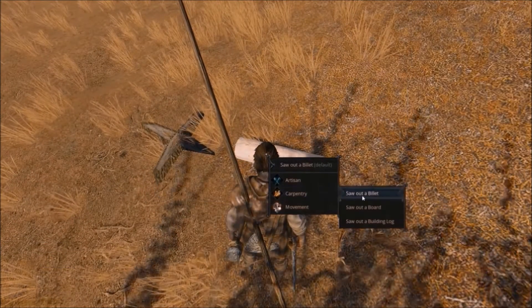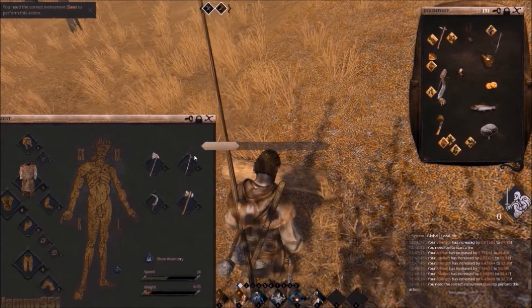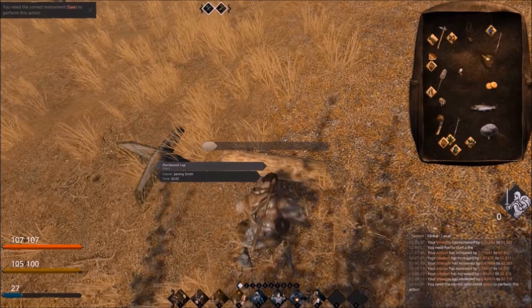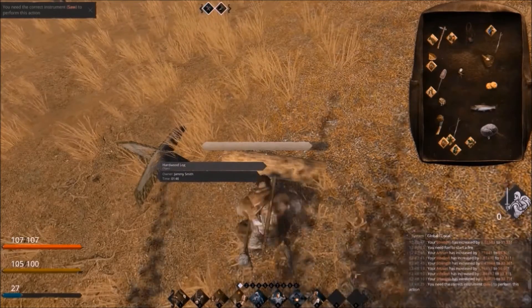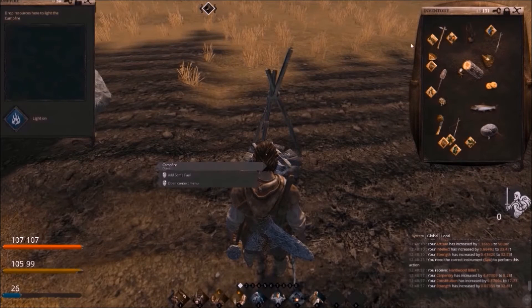Then we'll head over to the cooking menu. Make sure you have your saw equipped, otherwise it's a bit of a longer process because you'd have to assign it manually. Now we've got the hardwood billet, we'll head over to the fire.